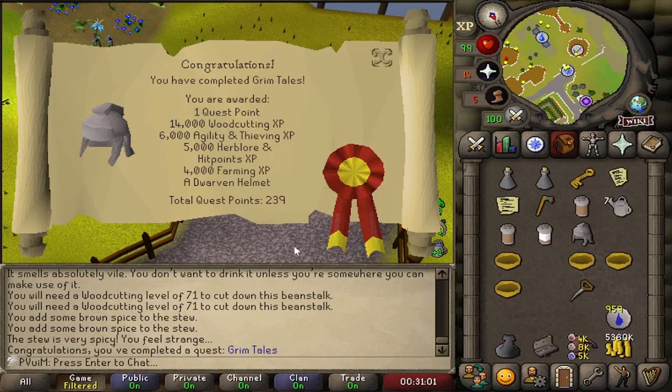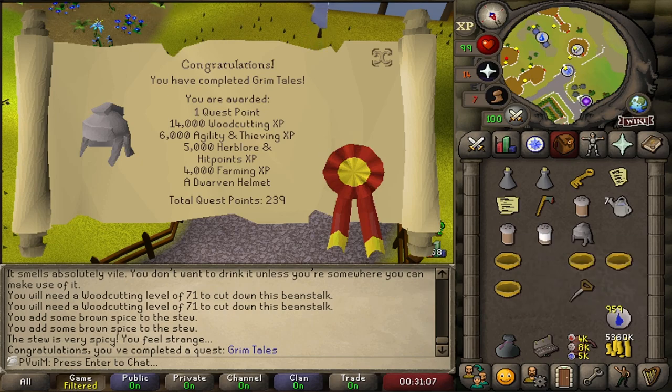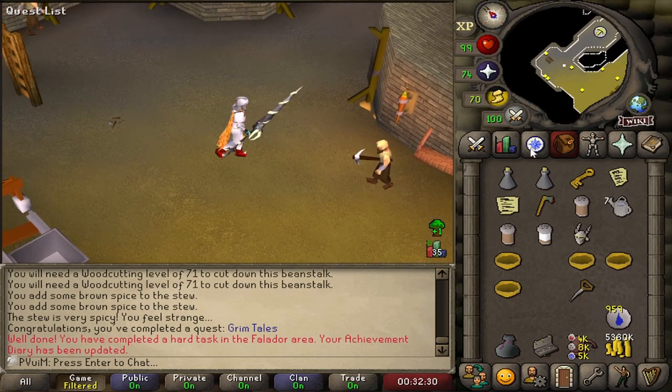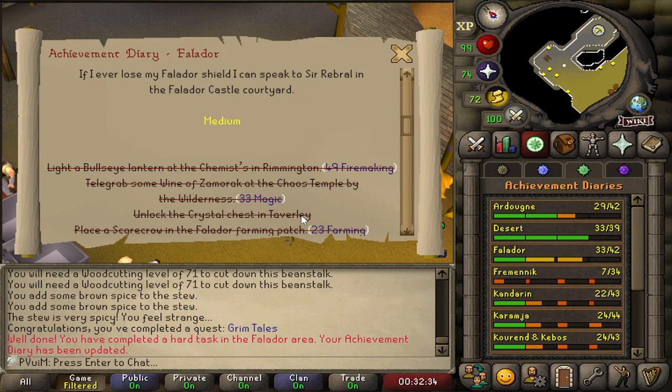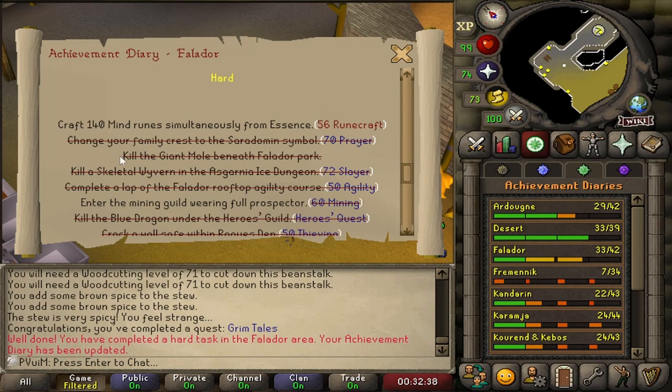Grim Tales is completed. Grim Tales unlocks the Dwarven Helmet, which we need to go equip in the Dwarven Mines. That is a hard task completed. We are just one task away from the Medium Diary being completed, and the two remaining tasks will probably take the most time. We're going to go get ready for the Motherlode Mine and then we should be good to go.